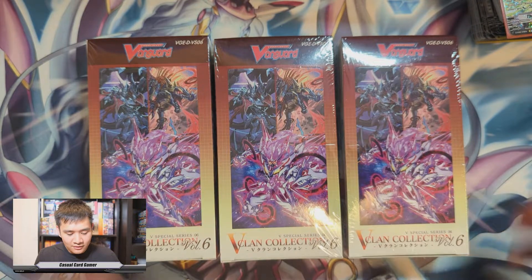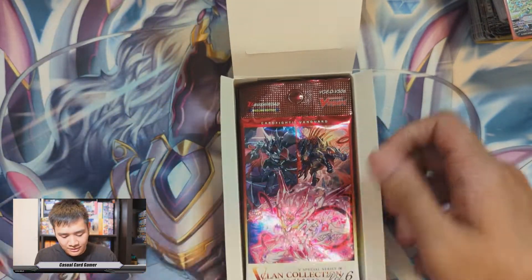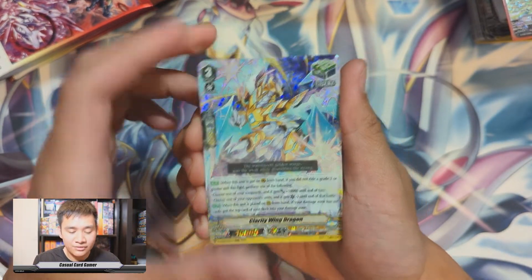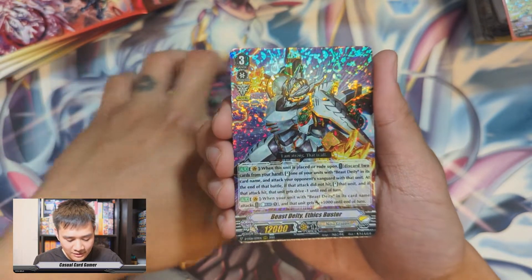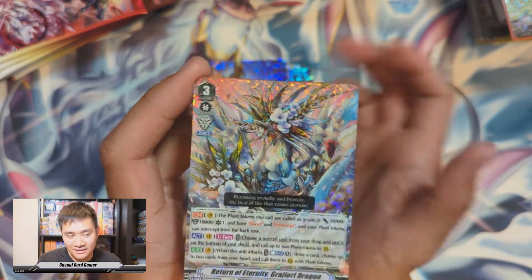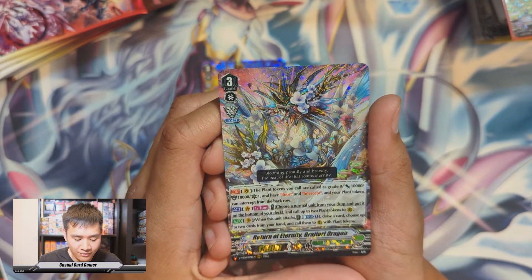Box number one — the first box is always going to be the slowest because of explaining and reading things. Here we go, first pack — hopefully it's not the SP right away, that would kind of kill the rest of the box. We have Clarity Wing, Dragon Maiden of Fall Vine, Evil Stealth Dragon Gyokusen, Ethics Buster regular, and Return of Eternity. Yes — Gradual Dragon! One of the decks I really want to build in the set, because I love token spam.